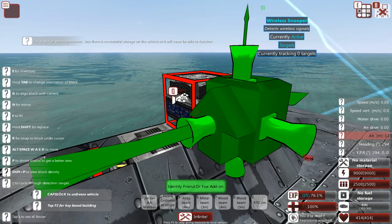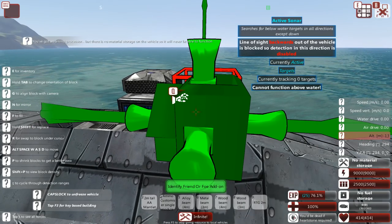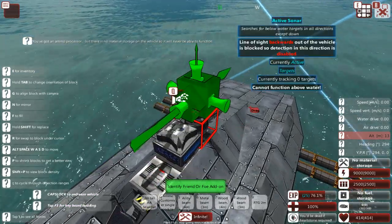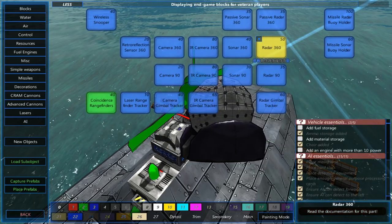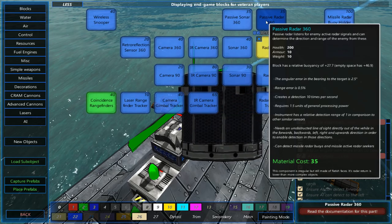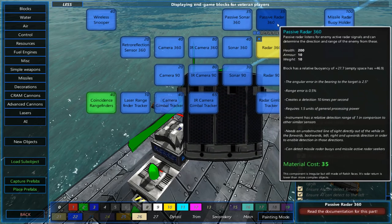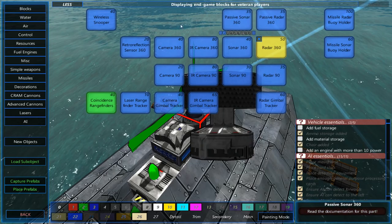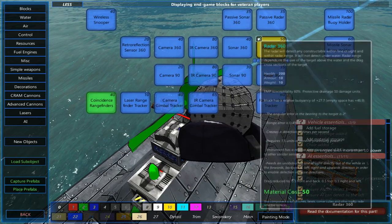A wireless snooper is able to detect air threats. A passive sonar will not be able to do this — you cannot detect air threats with that type of system because it's only going to work in the water. A passive radar, I believe, does not work below the water line, so you're not actually going to be able to detect anything if you have the submarine below the water. That's why I found that really the only things that work are a wireless snooper or a retroreflection sensor 360. It's not particularly fantastic, but it gets the job done. For now, let's go with the wireless snooper and see if it performs.